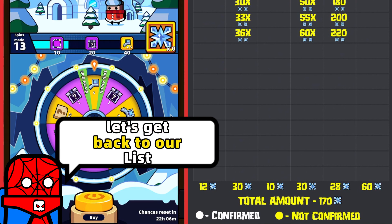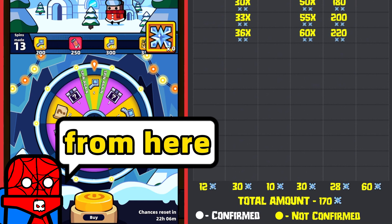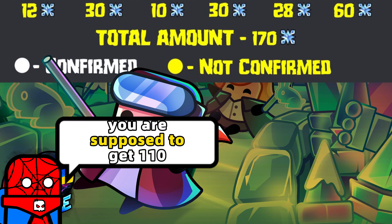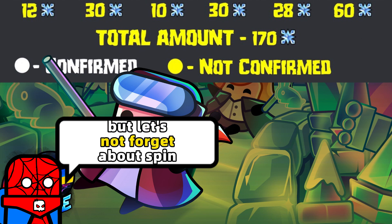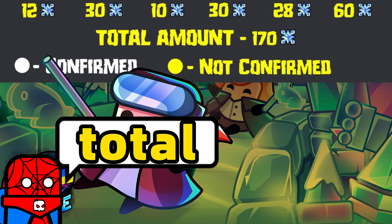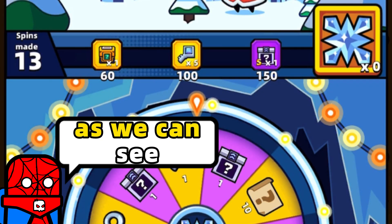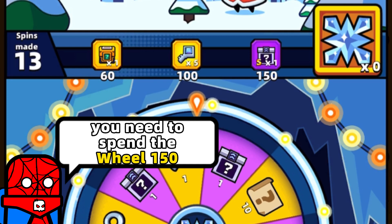Okay guys, let's get back to our list of missions and check what the best reward we can get from here is. If you're not going to open the High-level Chest, you're supposed to get 110 snowflakes. But let's not forget about the Spin Again option, so I believe in total you'll spin the wheel around 120 times. As we can see, to get random S equipment you need to spin the wheel 150 times.